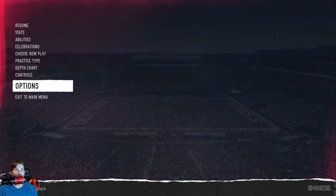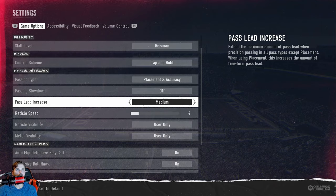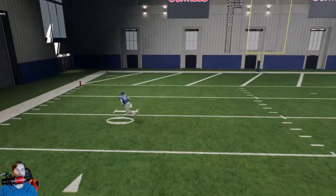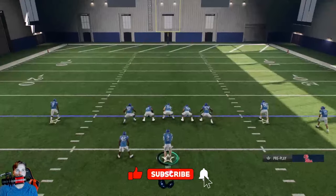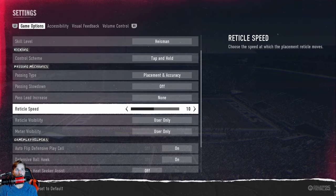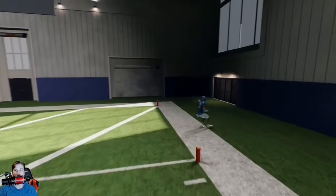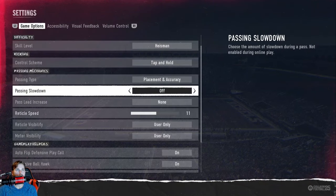So that's the passing mechanics — you can see the differences. Reticle speed is purely up to you. I highly recommend turning pass lead to none. On medium you can see how much it leads the receiver compared to none, where you keep it in the bubble. Everything else leads way too much. Placement and accuracy is the setting I'd recommend if you really want to be an advanced passer — you can place it wherever you want, dice up defenses, and hit your receiver exactly where you want.